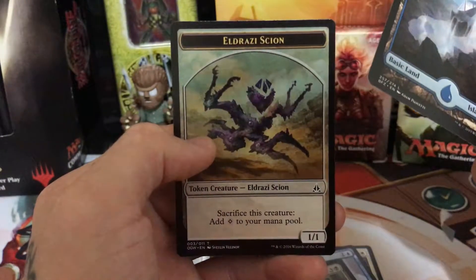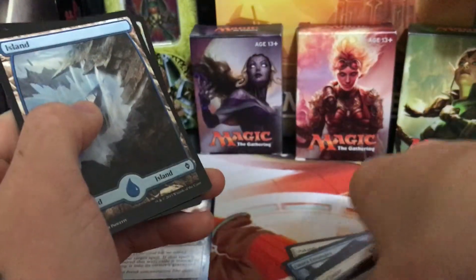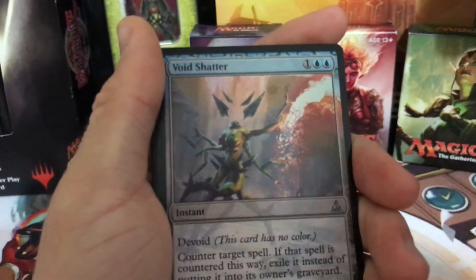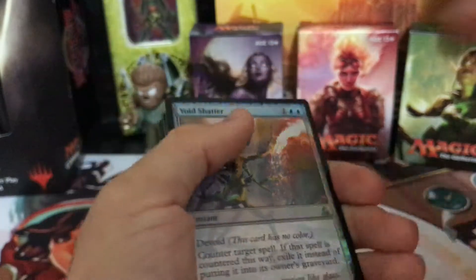Then we got an Island and an Eldrazi Scion. That's kind of funny — it's so hard to see that that's actually foil. It's insanely hard to tell, even when I focus in on it. Alright.